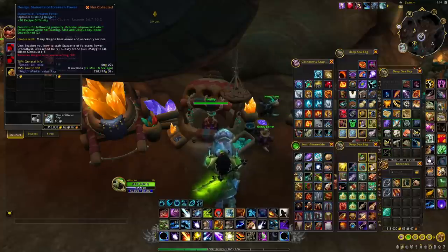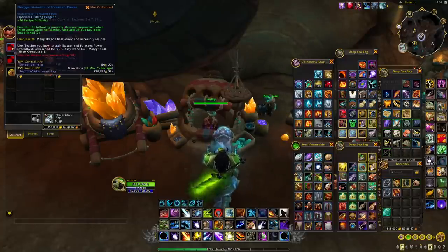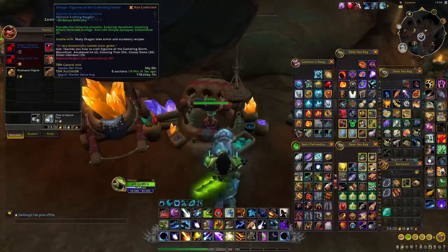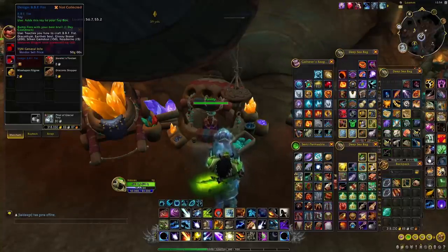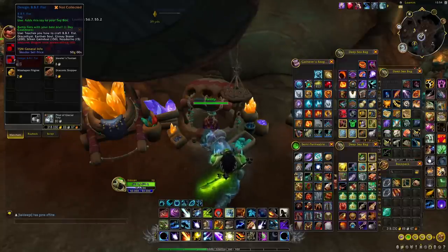You also have two designs for the new optional crafting reagents from Jewel Crafting. I'm not entirely sure how good these will be, but this is another thing you might want to buy and sell on the Auction House. You also have a toy that you can craft with Jewel Crafting, but for toys I wouldn't recommend spending too much on that.